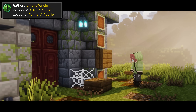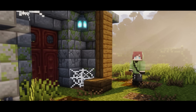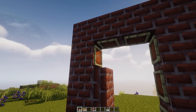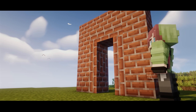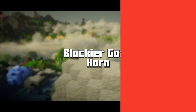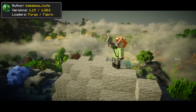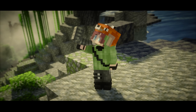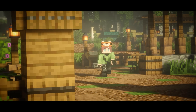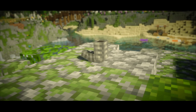Vanilla Vertical Slabs is an unprecedented texture pack, as it makes item frames with slabs on them turn into vertical slabs — this is the easiest way to get vertical slabs in Minecraft without relying on any mods. Blockier Gotthorn is a subtle texture pack that makes the Glow Thorn look bulkier, and like many packs on this list, it will work collaboratively with most other textures to produce a slightly enhanced version of Minecraft.